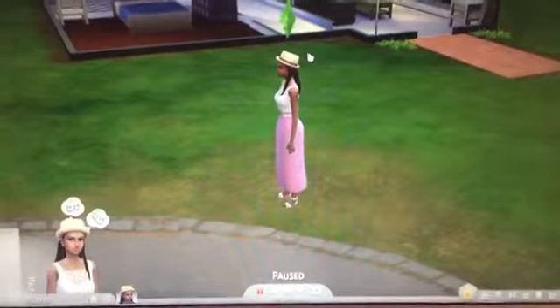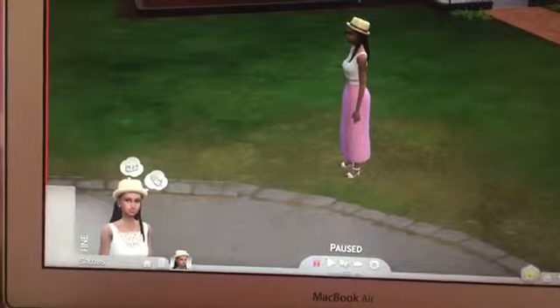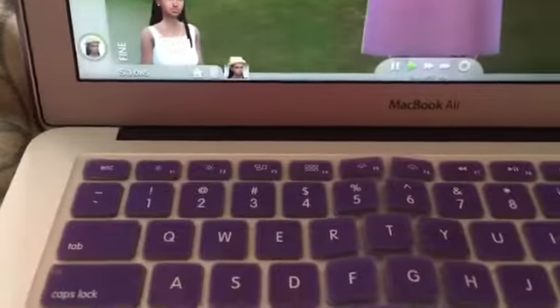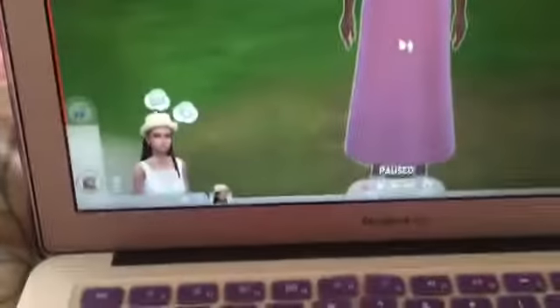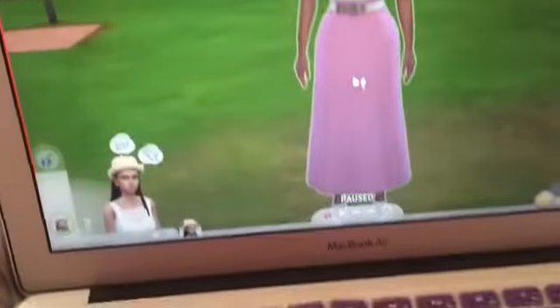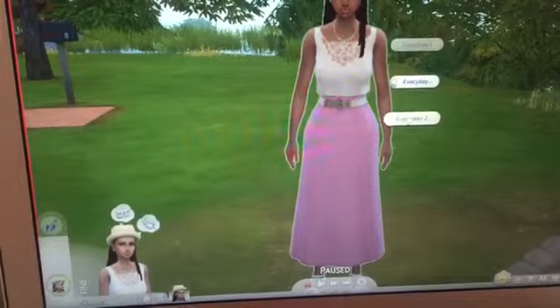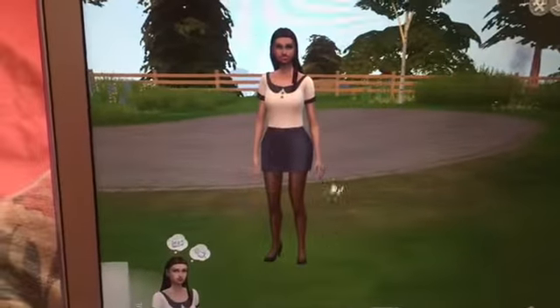Alright guys, so I already jumped onto my lot. I completely forgot to show you guys her in Build-A-Sim, but this is my Sim. Her name is Liliana McNamara. I'm going to just flip the thing around. Okay, what are you doing? Oh my god — I forgot she's an active Sim, so she'll be moving around a lot. This is her everyday outfit, and I'm going to have her change to everyday number two. She has two of those. So cute, so adorbs.